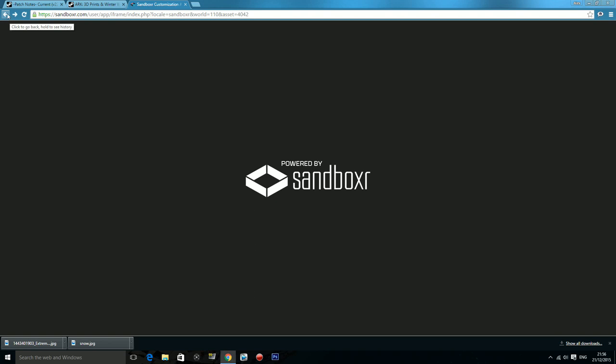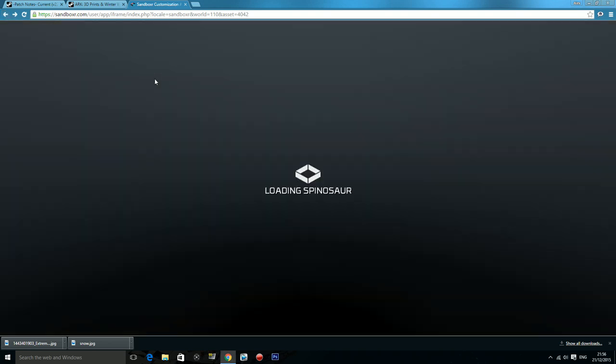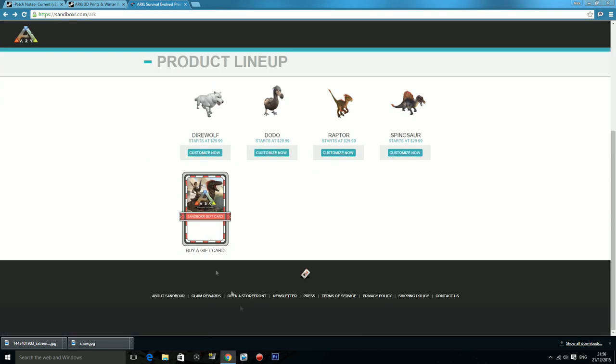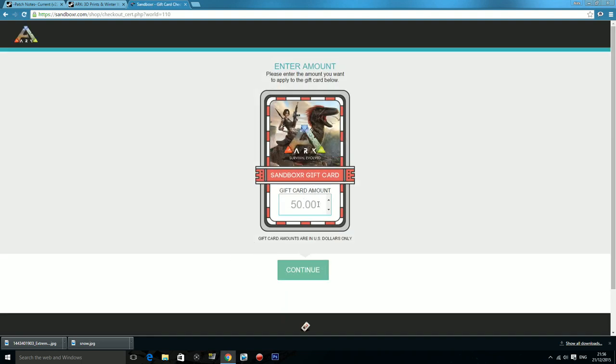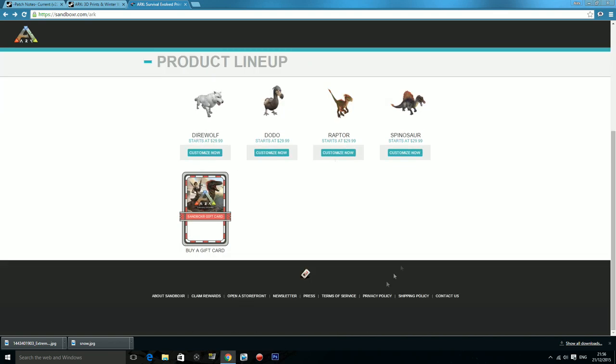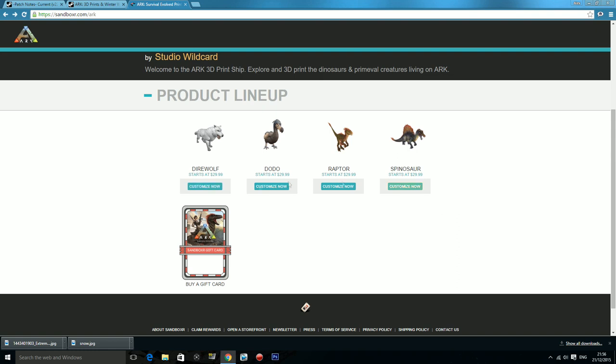It's really exciting to see that Ark is doing this. Although there are only four dinos currently on offer, you can also get a gift card for any of your friends who might want a 3D printed dino. But if they did have every single dino in the game here, that would be pretty awesome — like the T-Rex, the Giganotosaurus, Mosasaur, Quetzal, Megalodon — you name it. Everything in the game. I'd love to see that happen.